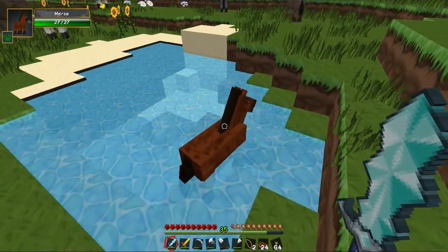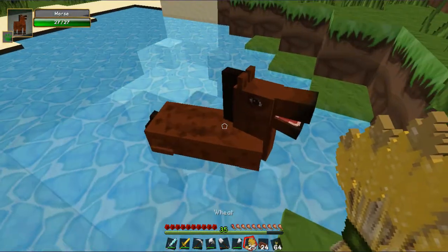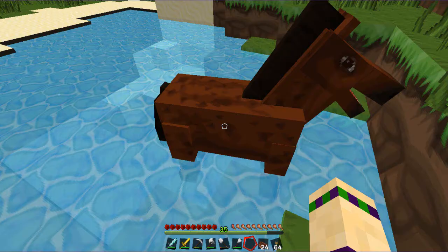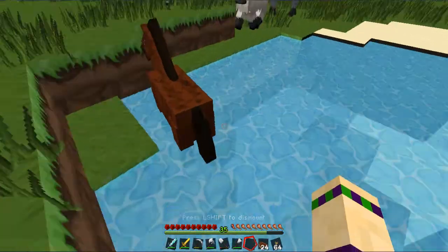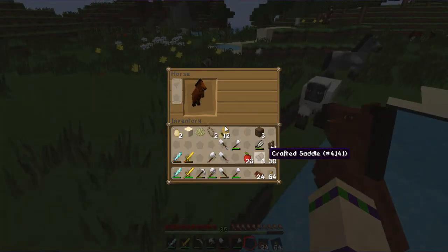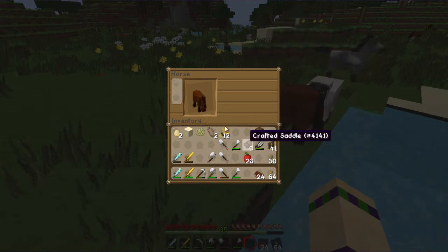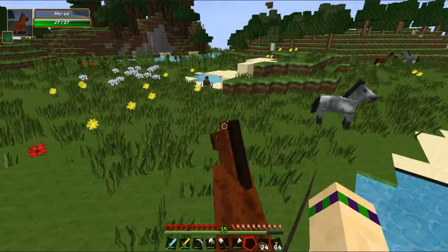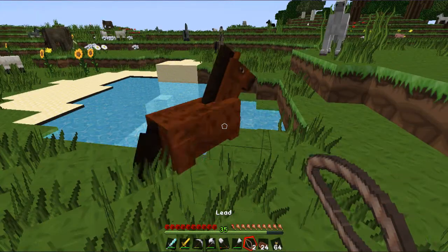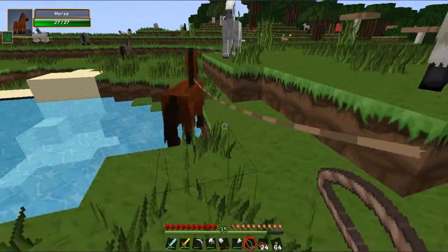Maybe this could be the bay horse. Let's give you some wheat - eat it, eat it, that should make you friendlier. To get a vanilla horse I'm definitely going to need to find the saddles. This is going to take a little while to get this one back home, so I'll meet you guys back there.